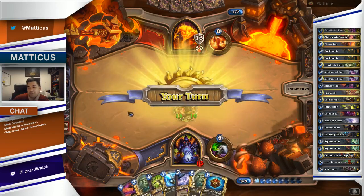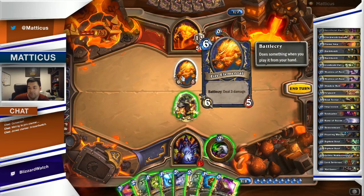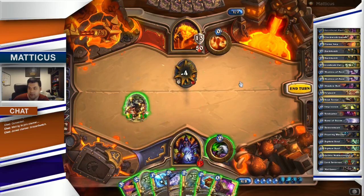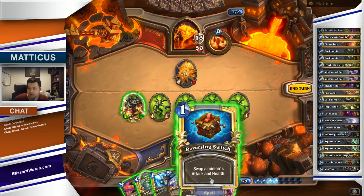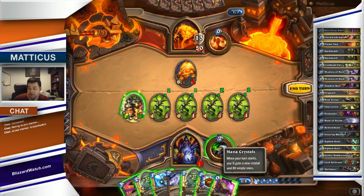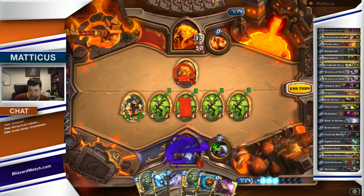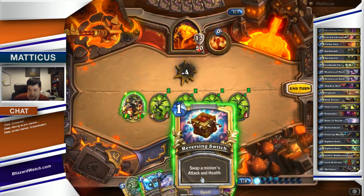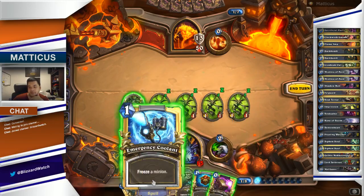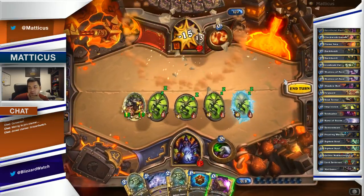We've got these spare parts that function as fillers, which is good, but not really doing much either. There's a 6/5 Fire Elemental — what I can do is use my Implosion on it. I still have to come up with four mana somehow. I may as well do a little Shadow Bolt to that, and use one of my spare parts — I'll use the Coolant. That's pretty random, but it'll have to do for now.